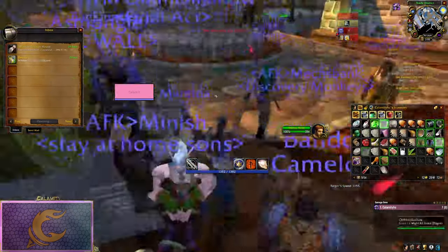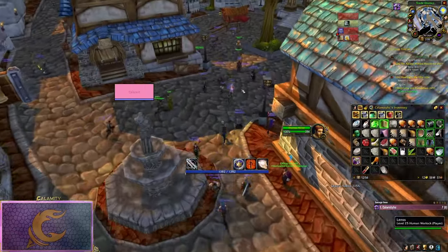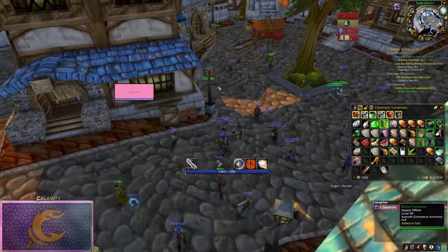You gain reputation with this faction by turning in waylaid supplies at supply officers. These officers can be found outside of any auction house in a major city.